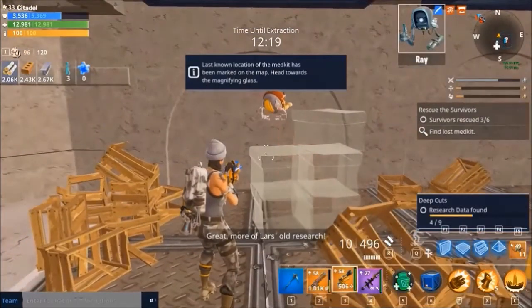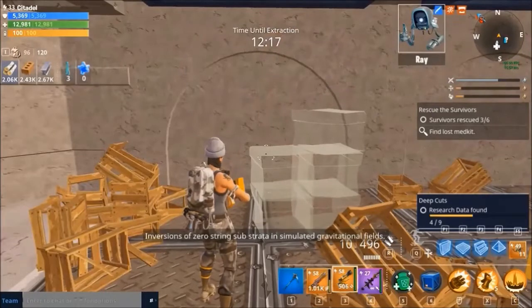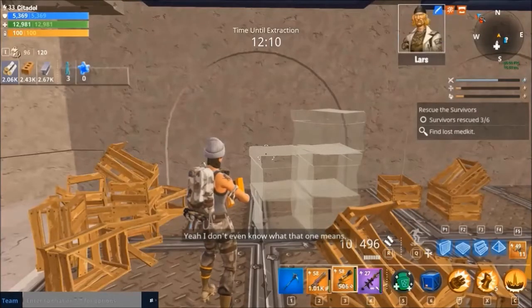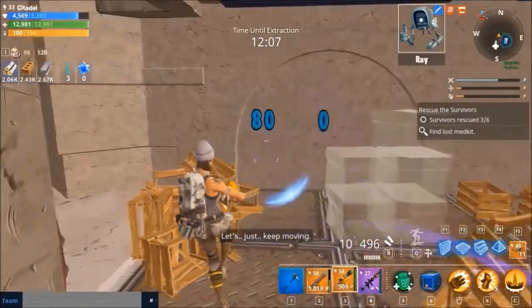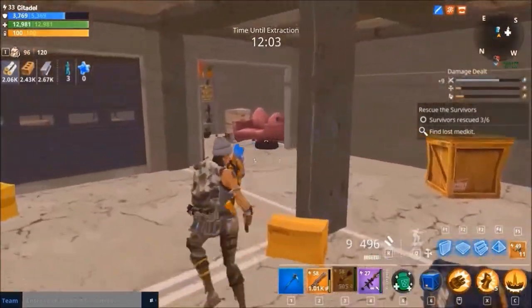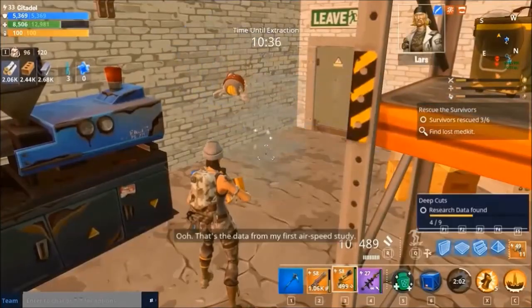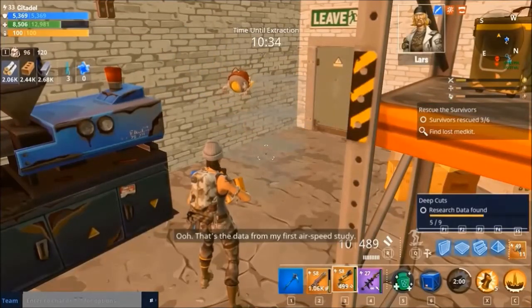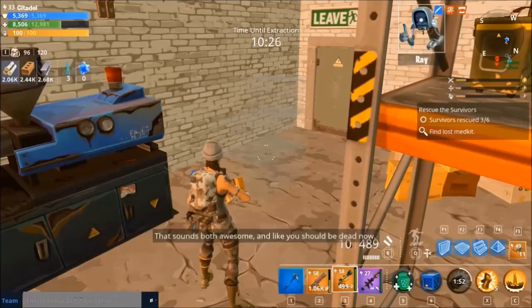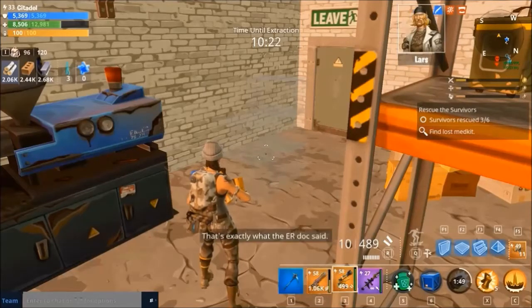Great, more of Lars' old research. 'Inversions of zero-string substrata and simulated gravitational fields.' It's like I knocked over a box of words. I don't even know what that one means. That's the data from my first airspeed study. I built a wind tunnel using a stack of box fans and a really high bicycle ramp. That sounds both awesome and like you should be dead now. That's exactly what the ER doc said.